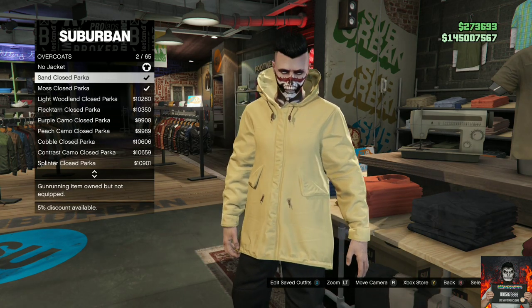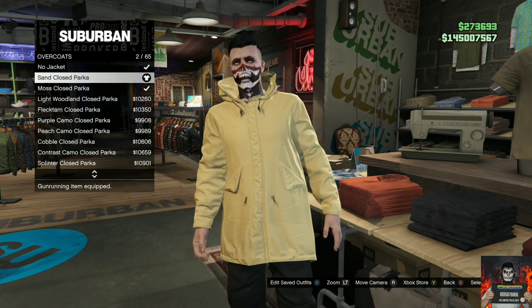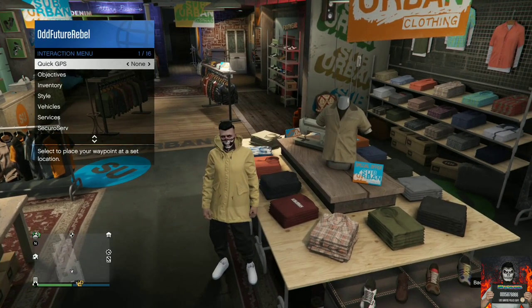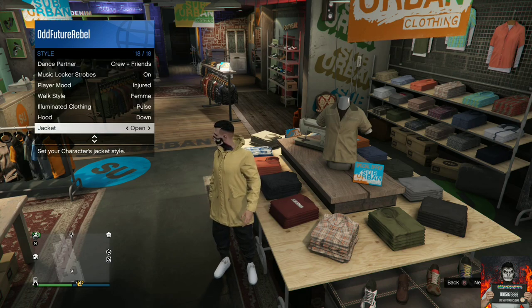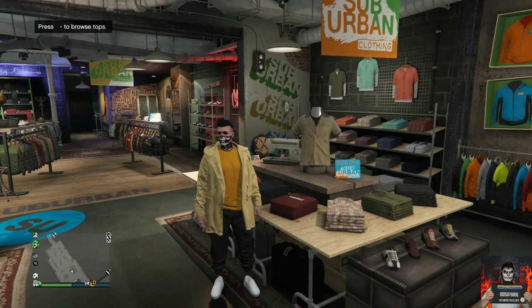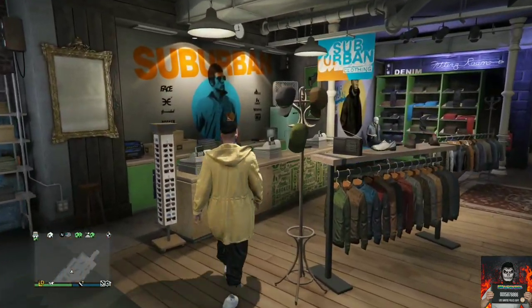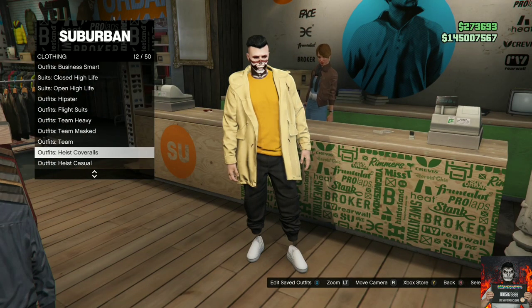Back out from the top section, open your interaction menu, go to style, scroll all the way down to the jacket option, and set it to open. Then make your way over to the front counter and save this as an outfit at least one time.